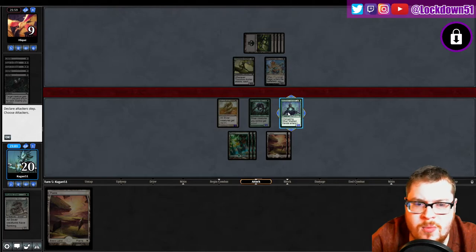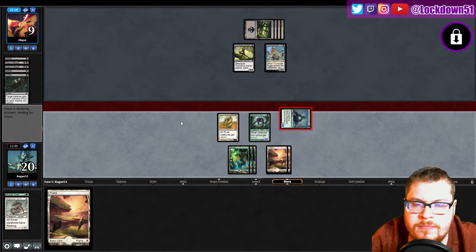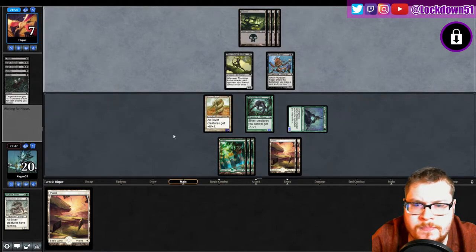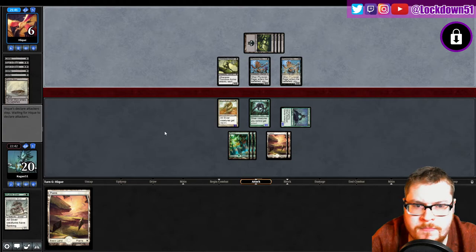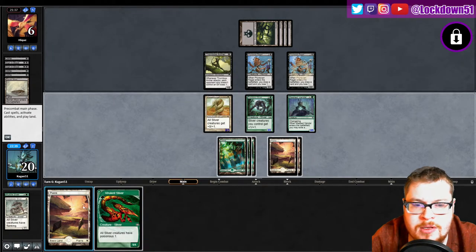Four cards in hand — do I want to attack with my Plated? I'll just attack like this for now. They go to seven. Cycle. Another Phyrexian — okay, give me a refill. Seems like they've slowed up on removal. Once they can't find removal, that's when we want to get in there.